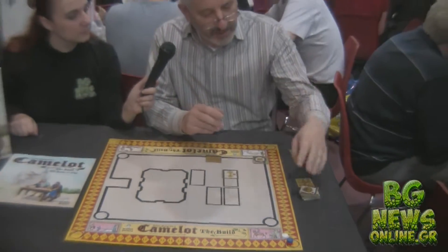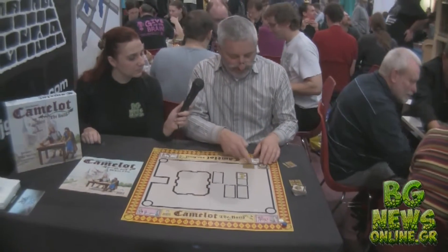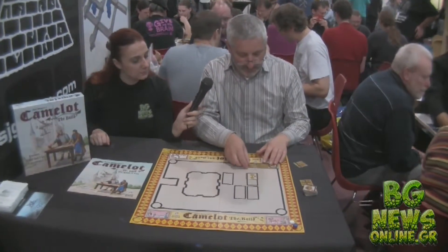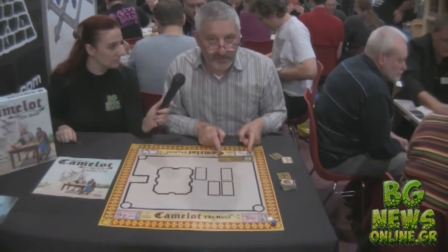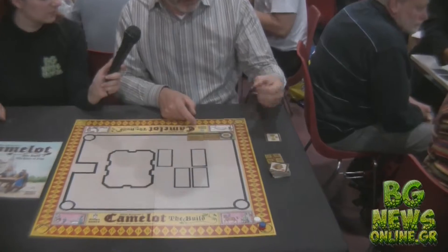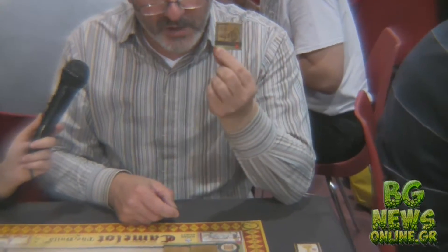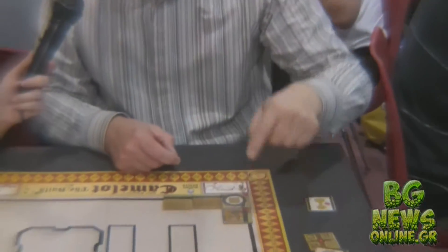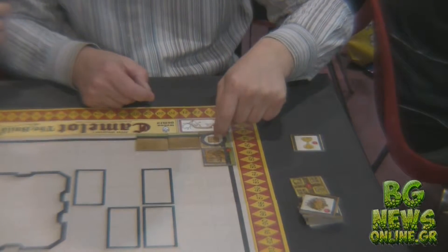Also, if you lay against tiles that are already on the board, then you score from them as well. So for instance, if this pattern of tiles is already on the board and I laid this tile, we score one point for laying the tile there, but you also score two points for laying it against the corner tile.